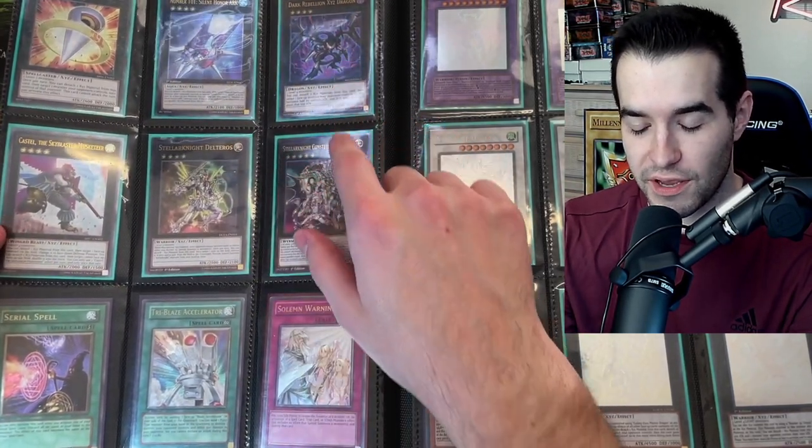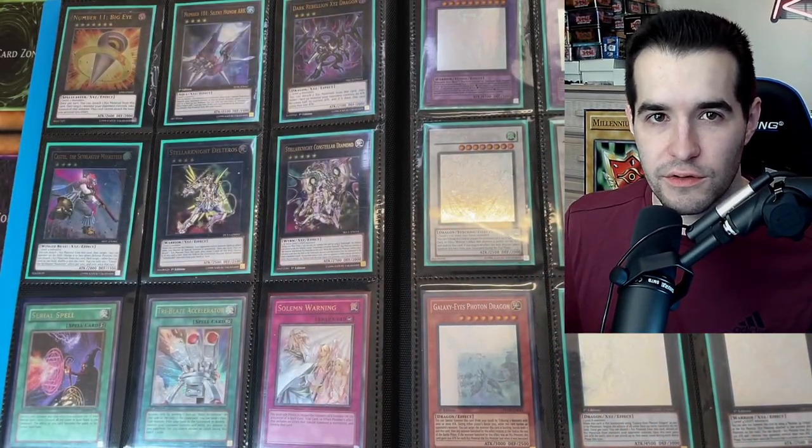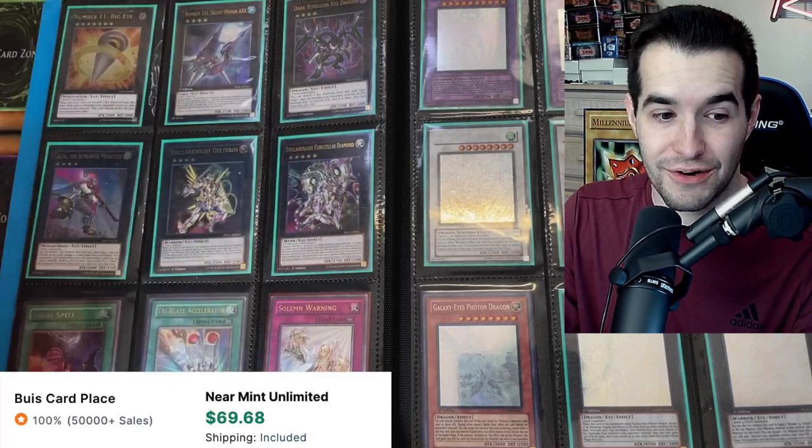Solid Honor Arc-V. Dark Rebellion — this is kind of a dirty binder, so we're going to have to get all these out of here. But that just shows it was well used, well appreciated. We got a Castellan, Deltaros, Satellar Knight, Serial Spell, Triblaze. A Solemn Warning — that's a really nice card to have.